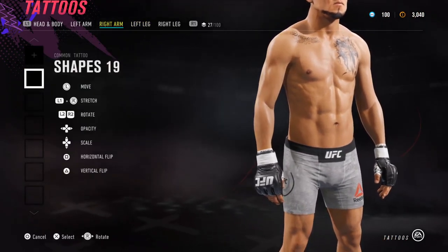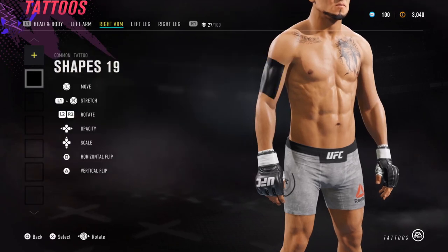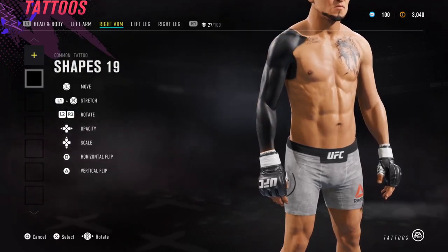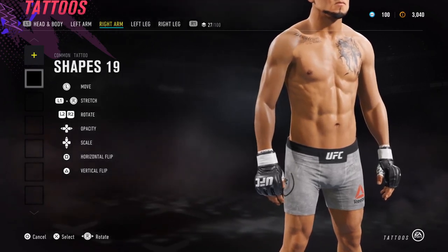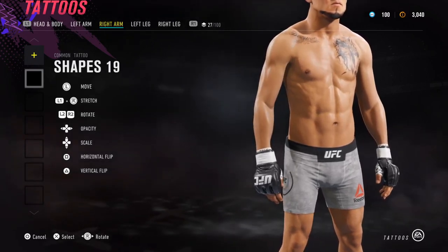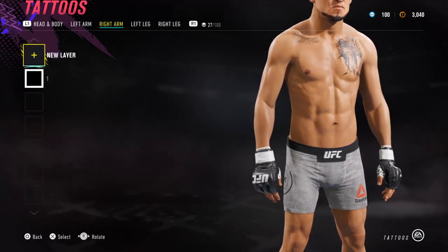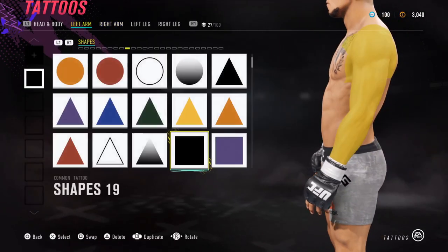For the right arm this is a skin tone one — Shapes 19. Basically I've just wrapped it around. What you want to do is get the shape, use L1 and the right stick to wrap it around, then hold left on the D-pad until it fades in. Make sure it layers over perfectly, fade it all the way to the left, then press right once or twice to get the right tone. Do the same on the other side for this arm.